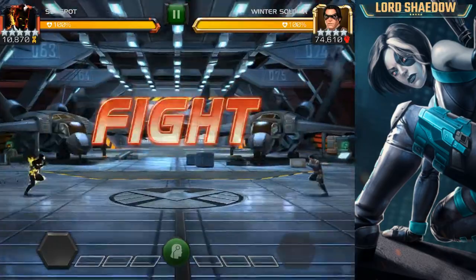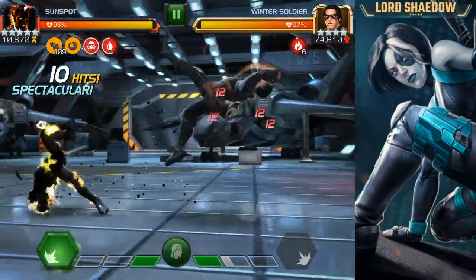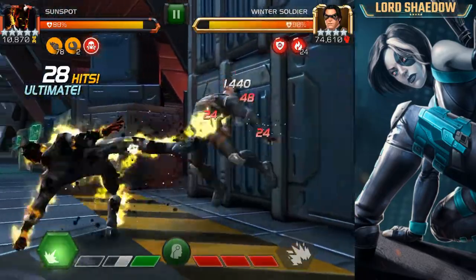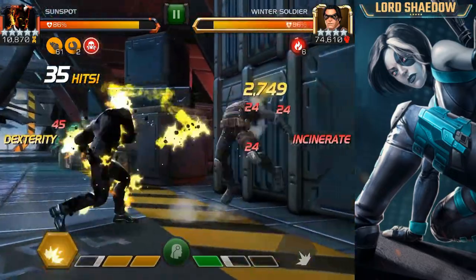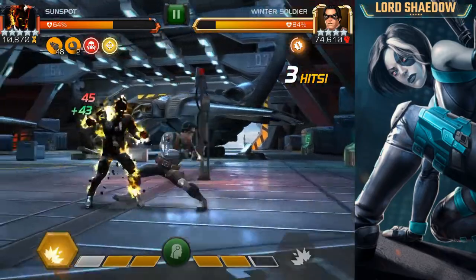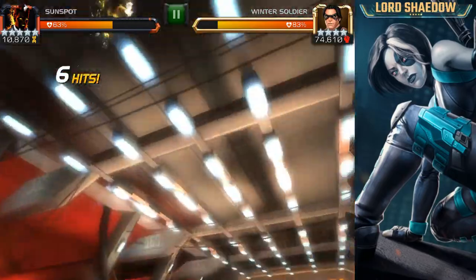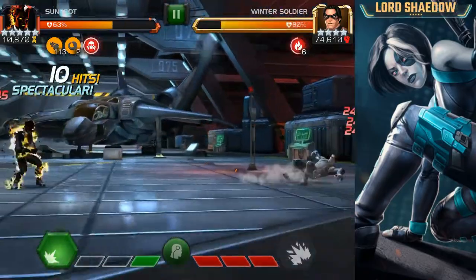Now, I want you to notice his flare state and the solar charges. He started with 120 because of his SIG level. Now watch this — I'm going to fire off the special one. And once I hit him with that, you'll see that the flare state went up to two. So the more you have, the harder your special two is going to hit. You'll also notice that the solar charges are diminishing with every hit, but Winter Soldier is also getting incinerated with every hit. Now, to reset that, you want to fire off a special three. So I'm down to 49 right now, so watch what happens.